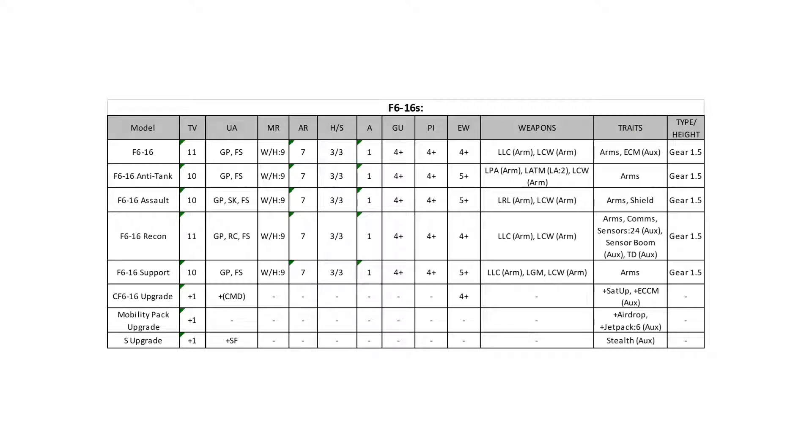The recon version at 11 points keeps the light laser cannon, has the Comms trait so it makes a decent commander right off the bat, auxiliary sensors 24, a sensor boom, and a target designator. The sensor boom lets you pop up over terrain and see things, which helps keep you alive. The target designator is very important if you want to use any guided munitions. Sensors 24 and the Comms trait means you'll fairly reliably pull off your EW skills. It is a recon and observer machine — there's no ECM here.